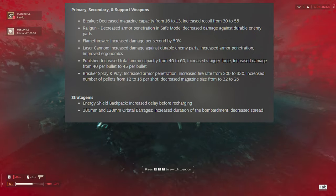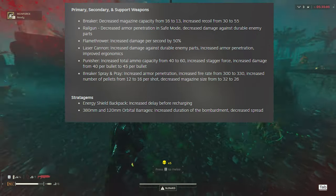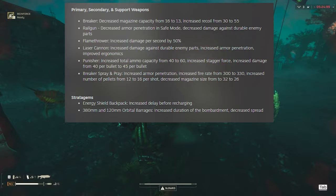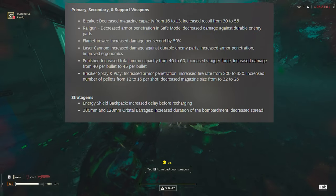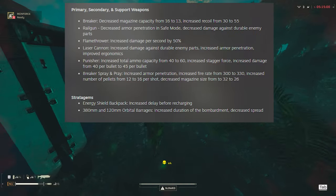They also nerfed the railgun - another favorite. They decreased the armor penetration in safe mode and decreased the damage against durable enemy parts. I want to test how many shots it now takes to destroy the leg armor of a charger. It used to be two shots in safe mode, so let's see if it's now three or four. We're going to take a look and see how it goes.